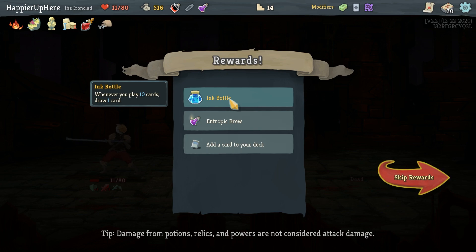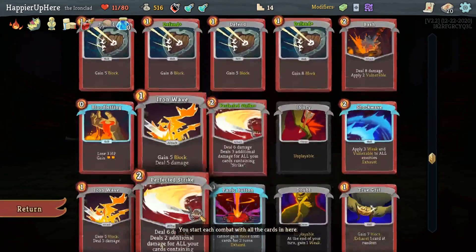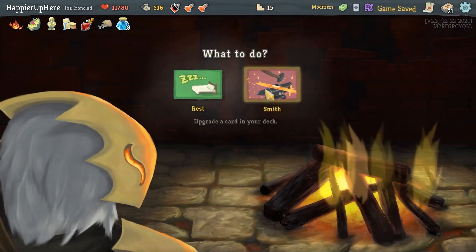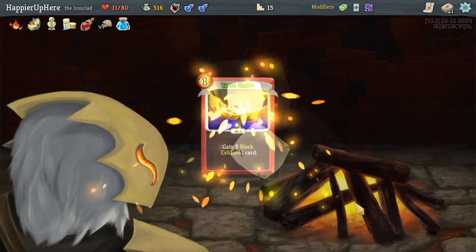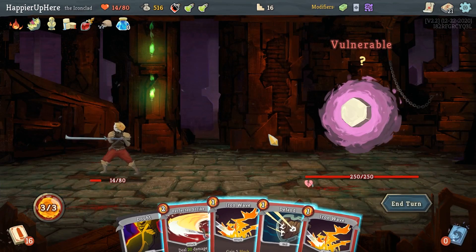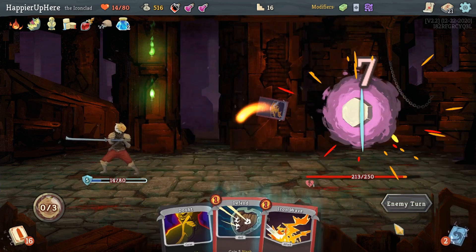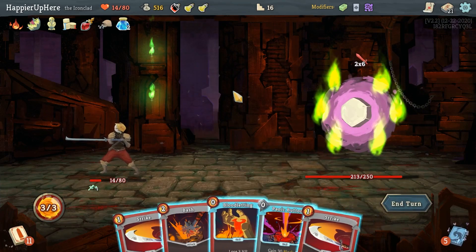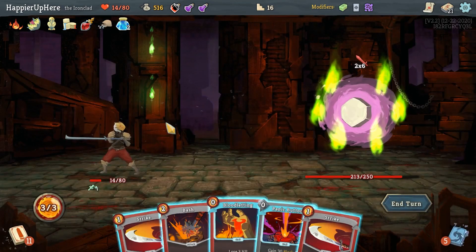Got Ink Bottle — whenever you play 10 cards draw one card — and another Entropic Brew. I didn't want rare cards but Offering might be worth it. I'll especially consider upgrading True Grit to help me exhaust Burns from Hexaghost. Hexaghost fight — not the best start since I'll be weakened next turn. Perfected Strike, Iron Wave. 12 incoming — Panic Button is problematic because then I won't have any defense next turn.